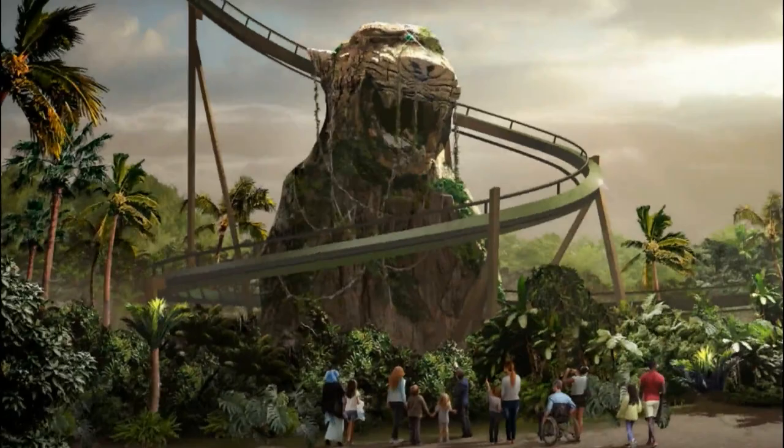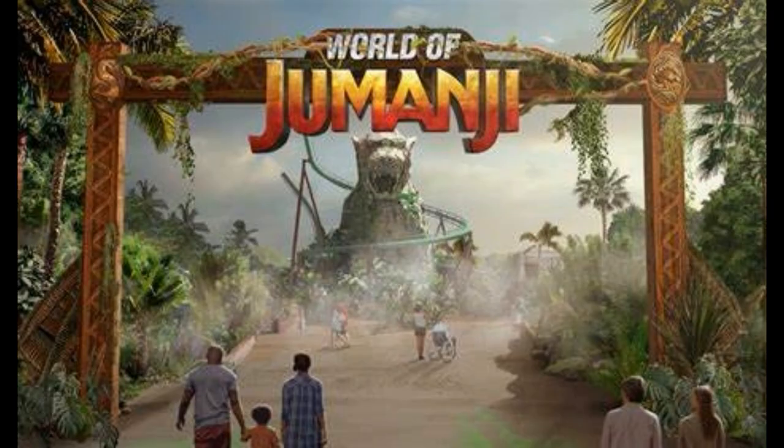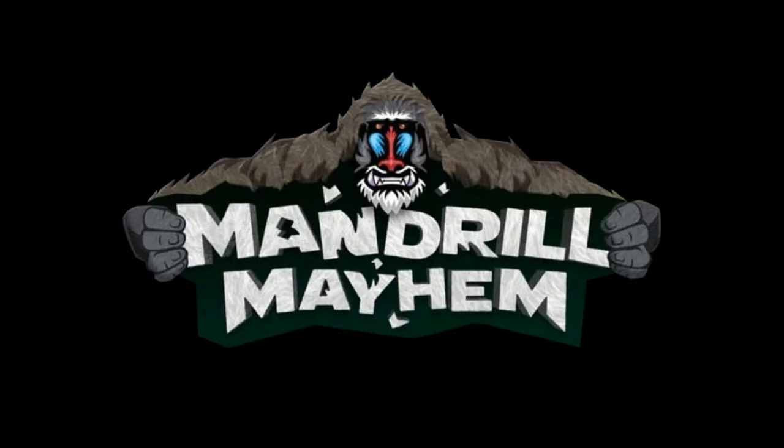For a while now, we knew about Chessington World of Adventures' new land called World of Jumanji — a famous movie where the creatures in the game come to life. Included in this section was a mysterious wing coaster. Finally, on December 14th, we got a name and logo. Here's my analysis of Chessington's new for 2023 wing coaster, Mandrill Mayhem.